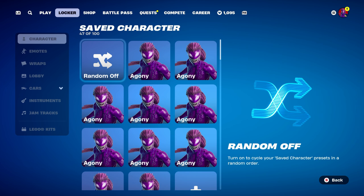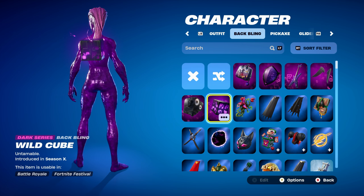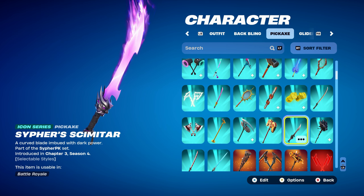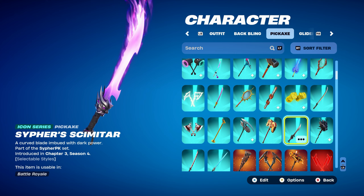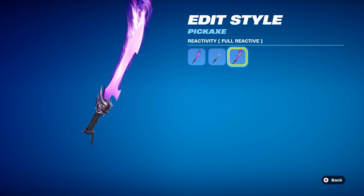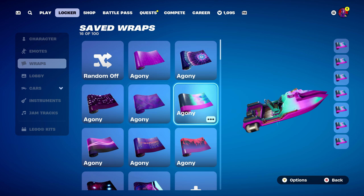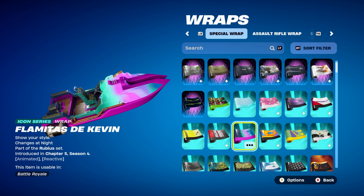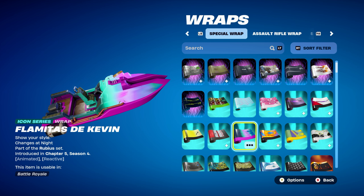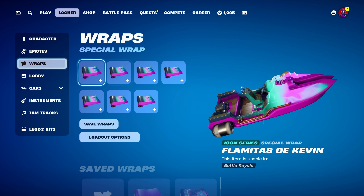Let's move on to combo number 5. For this one I thought I'd use another Dark Series back bling, which is the Wild Cube, introduced in Chapter 1 Season X — using it for the purple design. The pickaxe is Cypher's Scimitar, an Icon Series pickaxe, part of the Cypher PK set, introduced in Chapter 3 Season 4. It has full reactivity based off the purple flame. The weapon wrap is Flamantis — an Icon Series wrap, part of the Rubius set, introduced in Chapter 5 Season 4. It has purple, blue, and a little bit of pink, which works very nicely with the colour scheme of Agony.